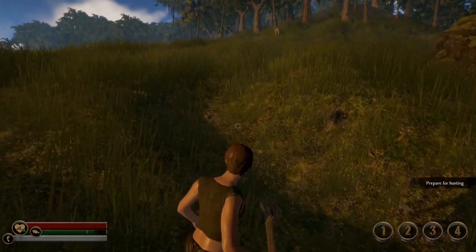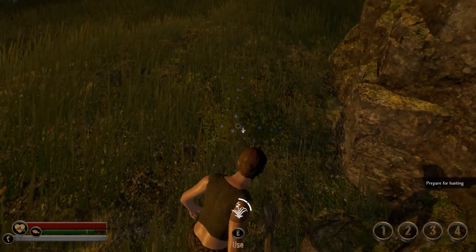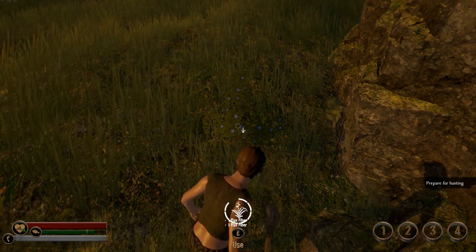Is that a rhino? That's a rhino. Stay away from the rhino — grab the flaxseed, but stay away from the rhino. So I'm going to scavenge up some more wood and make some more arrows and see what the next step is.